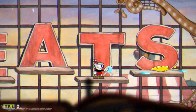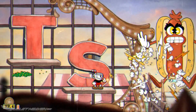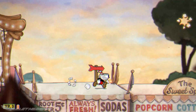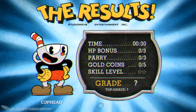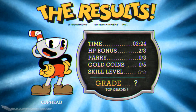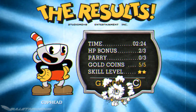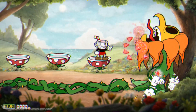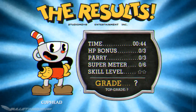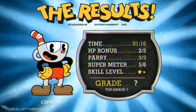Cuphead doesn't have anything in the way of traditional scoring — that means no multipliers, no chains, no pickups, meddling, or bonuses. Players play purely for a letter rank, with speed of completion, lives left, parries, coin collection, and skill level taken into account for a rating up to a maximum of S. If a player can achieve a pacifist run in run-and-gun stages, a P rank will supersede S. Players are graded similarly in boss battles and aerial fights, except coin collection is replaced with a super meter score — the more EX moves and supers used, the better. Beating a boss with as many parries as possible and completing a no-miss run earns the best rank.